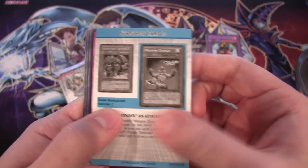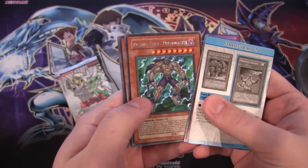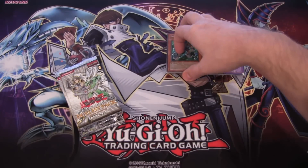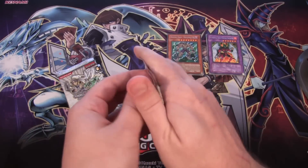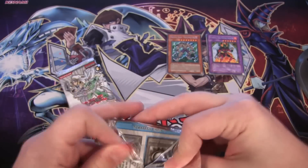Another one of the strategy cards — I like looking at those, they're cool. Diamond Dude — that's good. Then we have a Destiny Hero Dreadmaster, rare. Doom Lord. Maybe we'll get a Shining Phoenix Enforcer and have some of that good luck again.